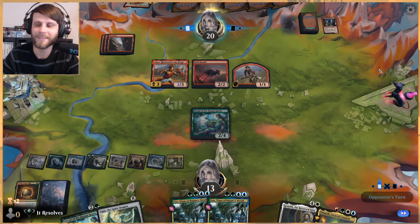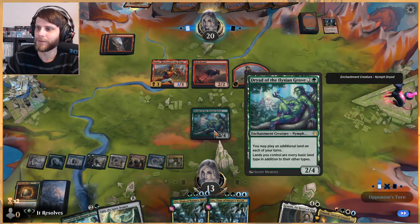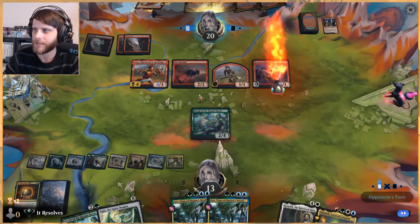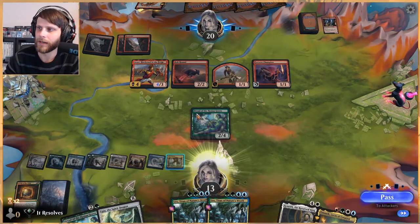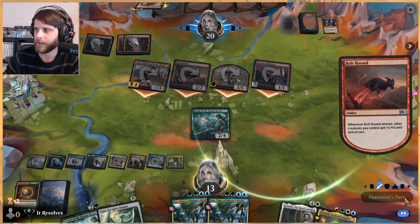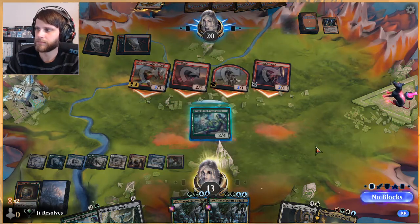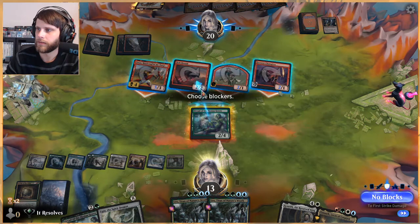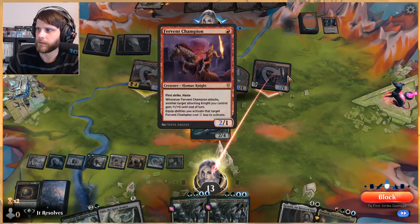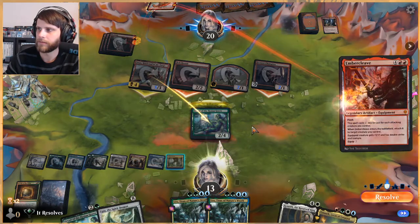I do think we just inherently need to block with the Dryad here regardless of what they do, just to make sure we don't straight die. That Bolt Hound, man — could they have Embercleave here? Six, seven, eight, nine, ten, eleven, twelve — that keeps us just alive. Yeah.